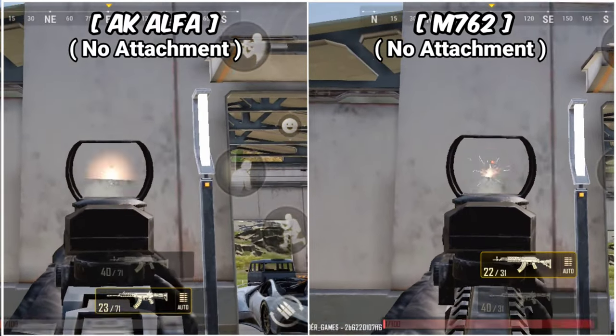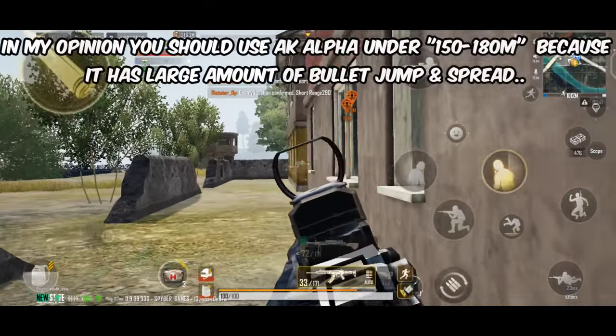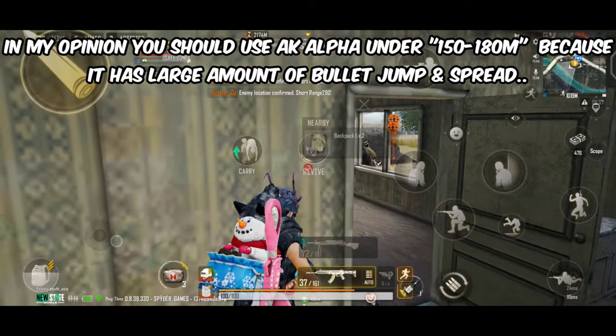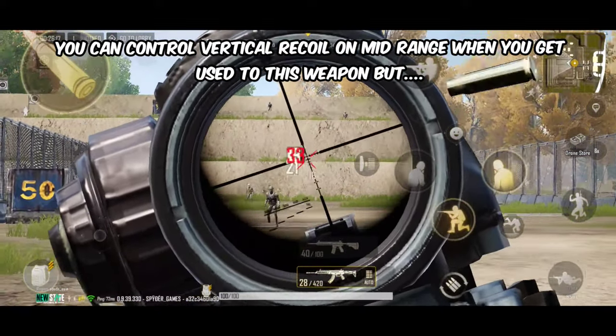In the recoil comparison, both weapons seem to have identical vertical recoil. But that doesn't mean Alaska Alpha can be used at mid-range freely. In my opinion, you should use Alaska Alpha under 150 to 180 meters, because it has a large amount of bullet jump and spread at long range.